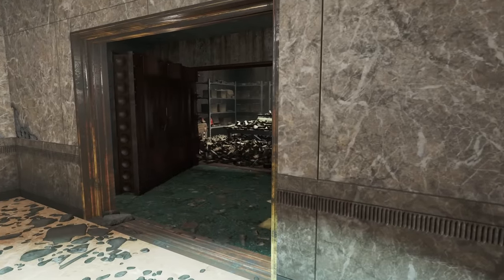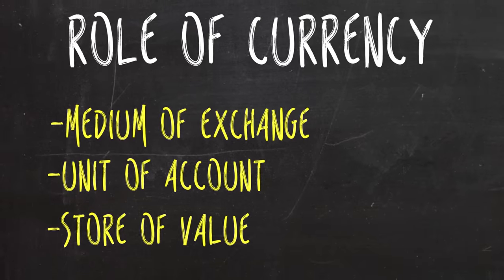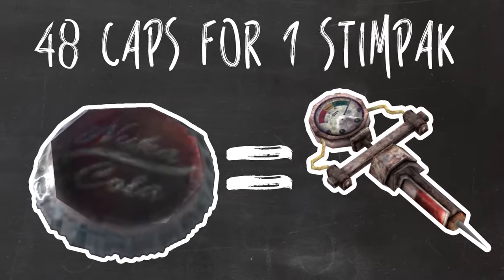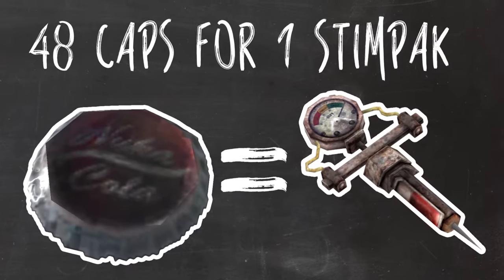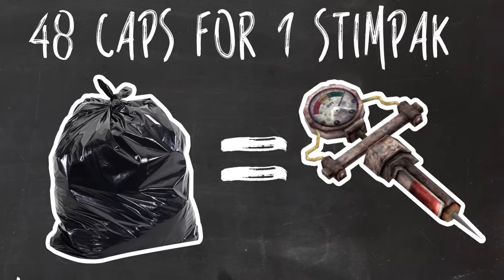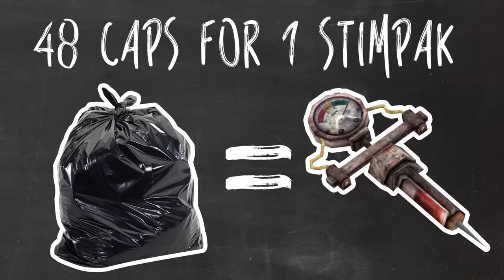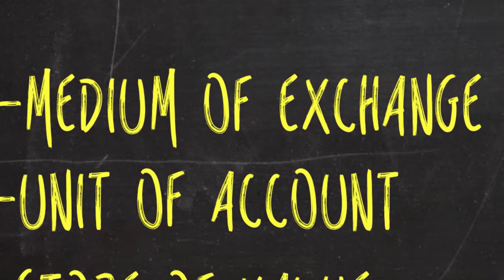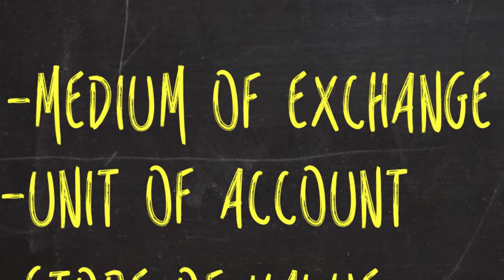Which brings us to exactly why currency even exists to begin with. Currency is meant to function as a medium of exchange, a unit of account, and a store of value. So when I want your Stimpak and you're willing to sell it, I give you 48 bottle caps and you give me the Stimpak — that's the exchange. It's totally common in the wasteland to trade stuff for stuff, but the value of what's being traded is still measured in caps. If I want that Stimpak but don't have caps, I still have to give you 48 caps worth of junk.